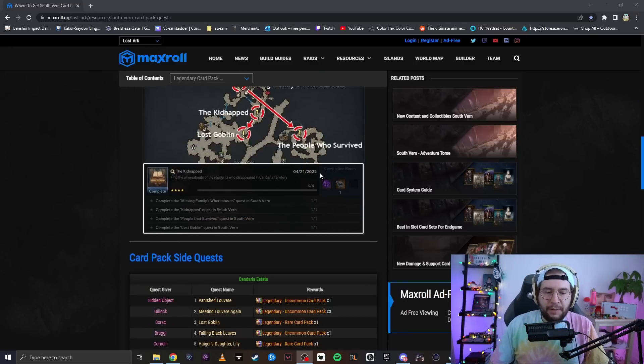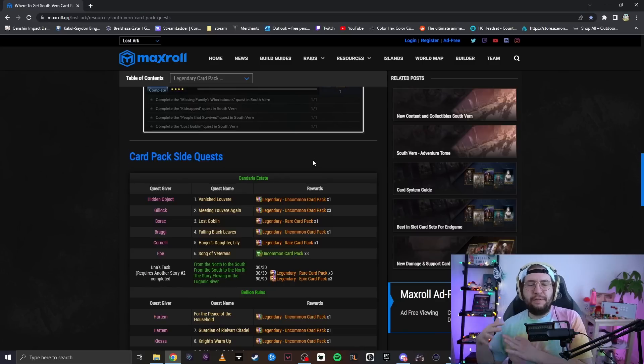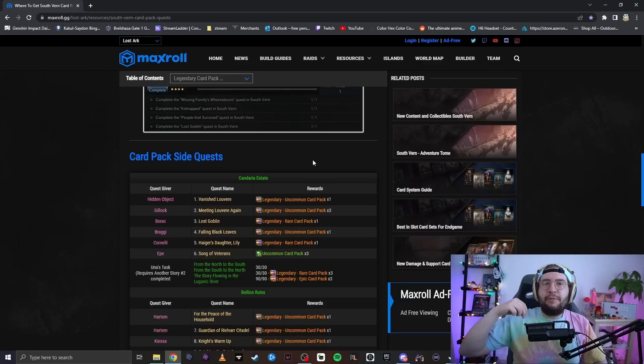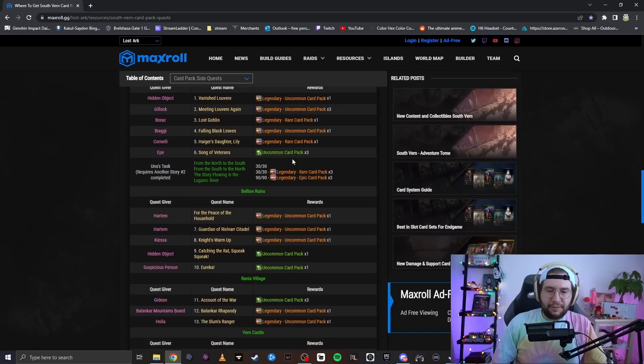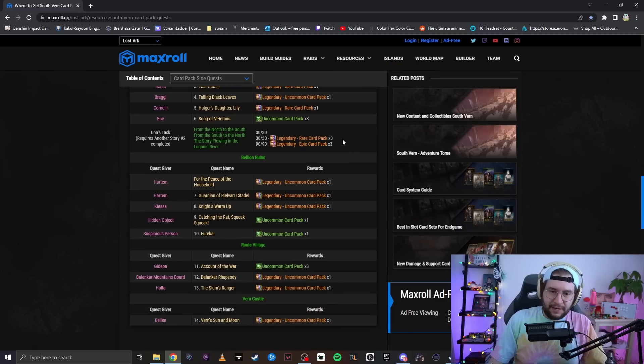The second thing I want to talk about is South Verne. South Verne gives a ton of card packs from side quests. I wasn't sure I was going to include this because I completely forgot about it — when South Verne came out I wasn't really going for Los 30 so I didn't care. But I'm sure a lot of you guys are in the same boat: at first you didn't care, and then you got close and tasted Los 30, and now you're doing mentally unhinged things to get cards.